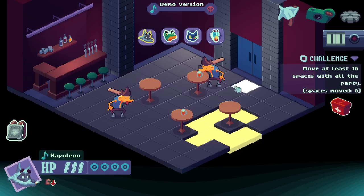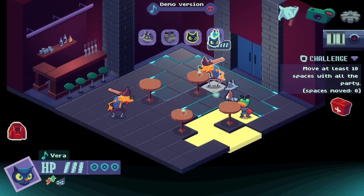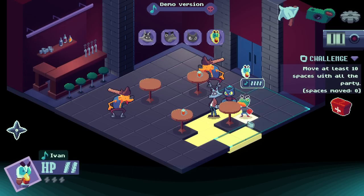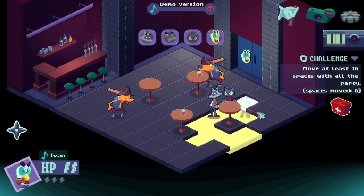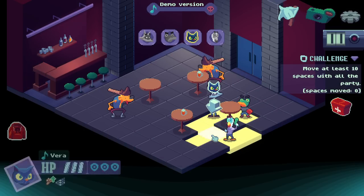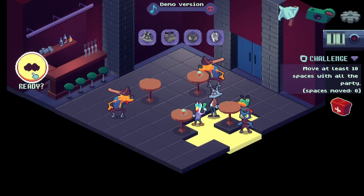Move at least ten spaces with the party — we can do that. You don't have the ability to move a ton. I kind of want to have them come to me, but the ability to run away is not really something we have. We can definitely destroy this guy in literally two hits. Move here, pull, hit back, move, hit — that guy's dead. Just like that.